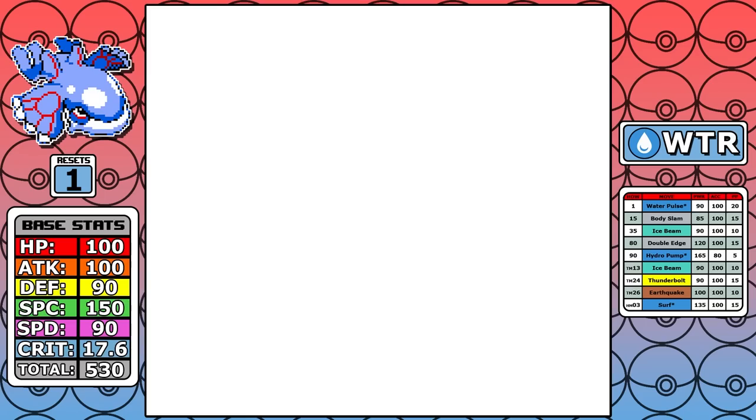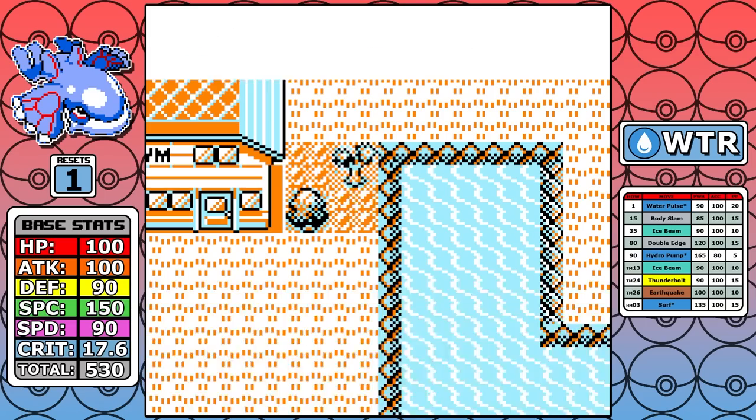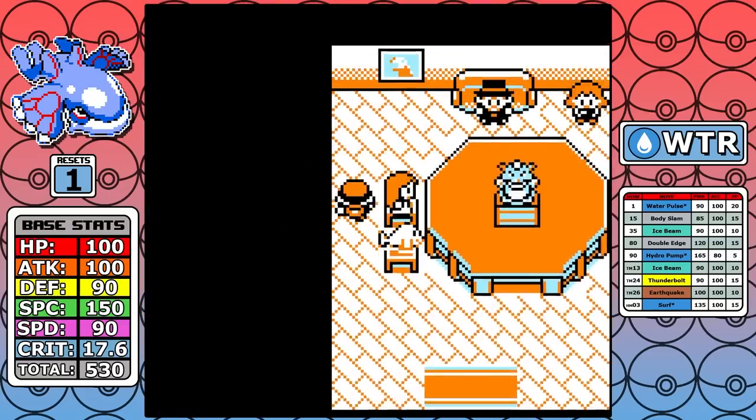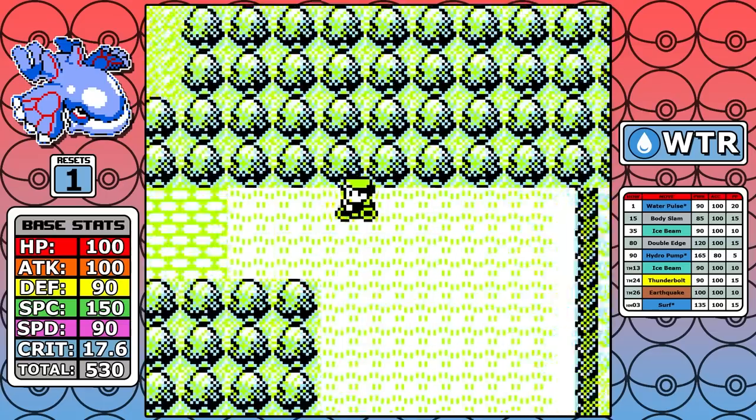After that we get access to Thunderbolt — a top-tier coverage move in Gen 1. I don't learn it immediately in the footage, but going forward into Rock Tunnel it is helpful against the Slowpokes, and it's very core and key to the move set moving forward.